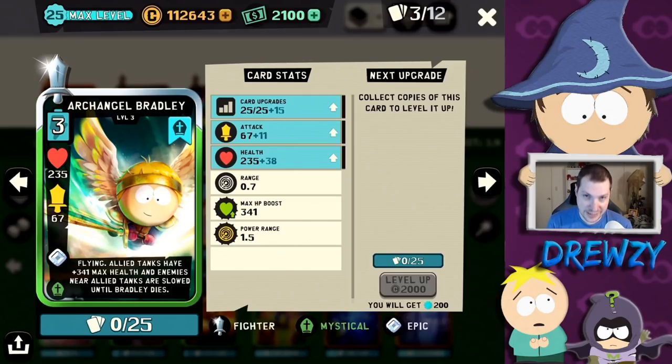He is flying this time, which is a little bit different. I do like the way his card looks on screen. He helps allied tanks by giving them a boost to max overall health, which scales up as you level him. And then there's also a slow effect aura around tank units while Archangel Bradley is on the field.